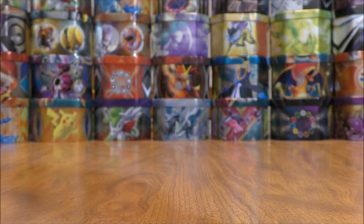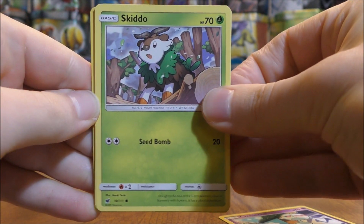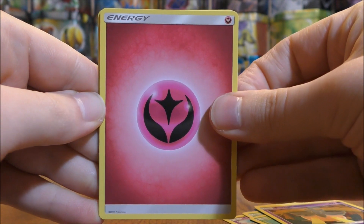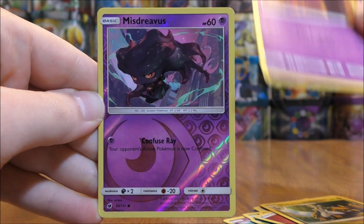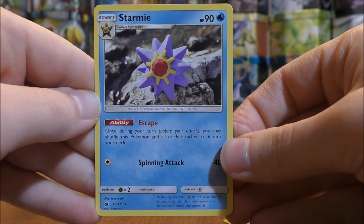Vali cover artwork pack now — second to last pack. Chimecho to start it, Skiddo, Karrablast, Swablu, Pumpkaboo, Fairy-type Energy, Lusamine, Hakamo-o, Haunter, a reverse holo Misdreavus (that is a common), and the rare here is a Starmie.